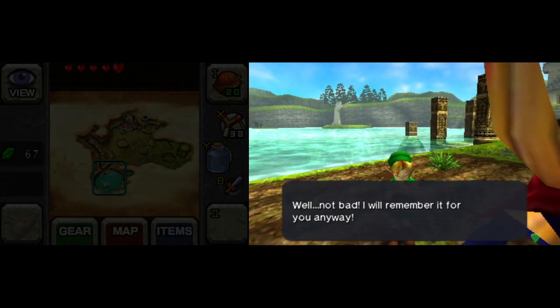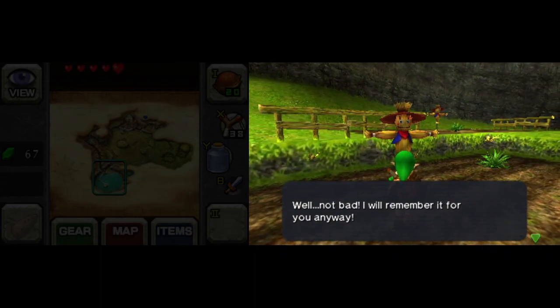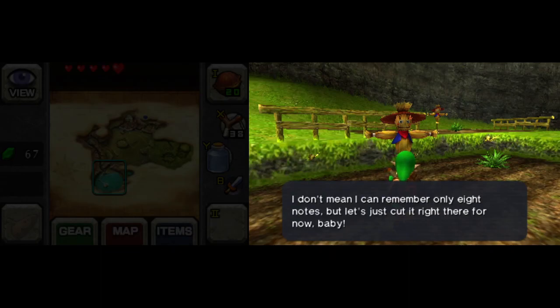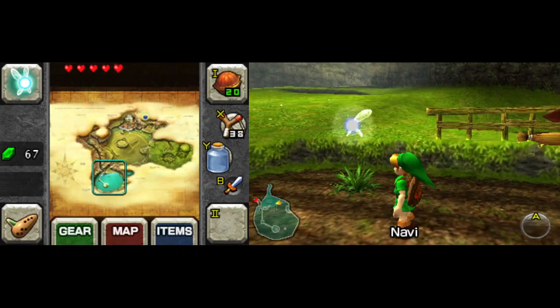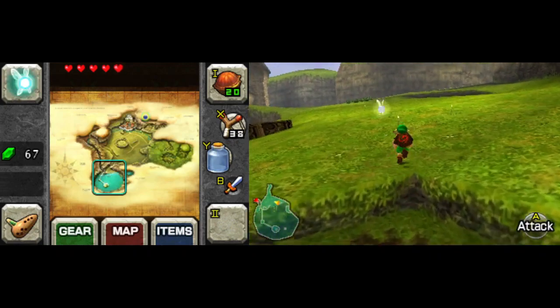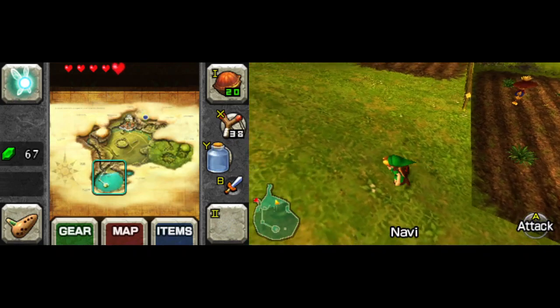If I were playing Majora's Mask, I wouldn't be able to use this song since these notes would already be taken by the Goron Lullaby of that game. Like Epona's song, I can't use this song to its fullest extent until later in the game, but you have to play it or set it up early or you'll never be able to use it. That's about the best explanation I can give without spoiling one of the game's major gimmicks.